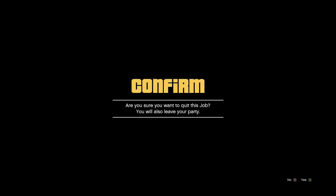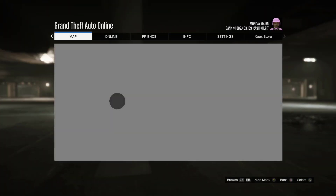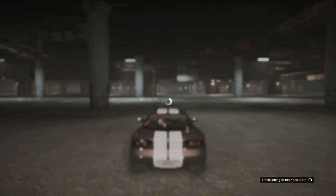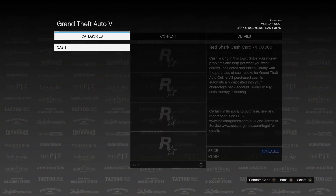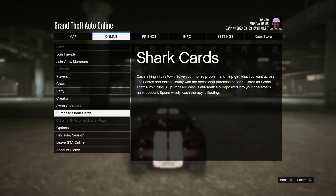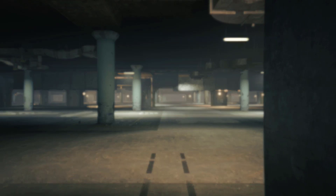When you confirm, back out of the job. Then open your phone, start up the job, accept again, open the map, and go to shark cards. If you've done everything correctly, you'll have a level loaded in a minute. Once the shark card website loads, back out and drive your car forward — the job will start like this.